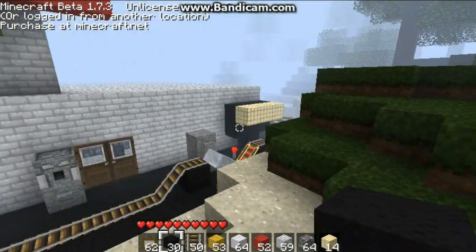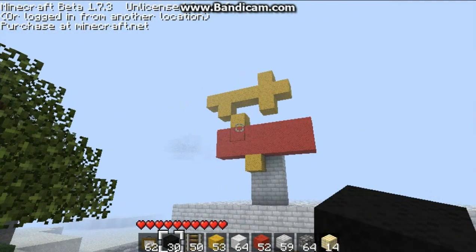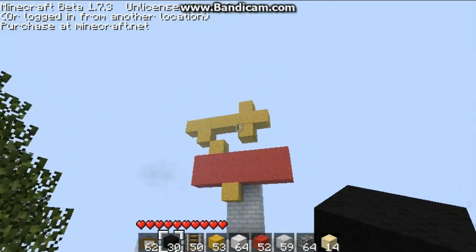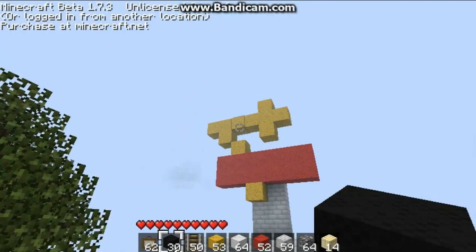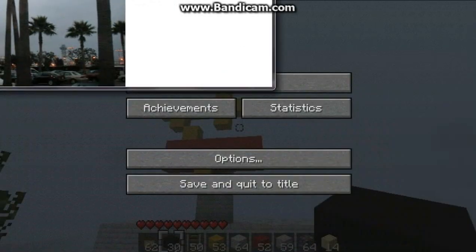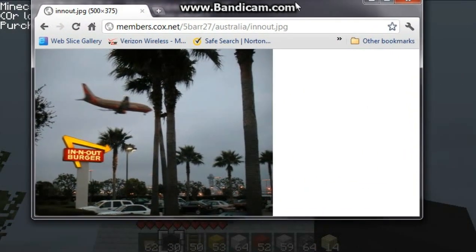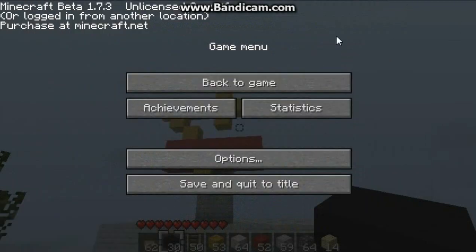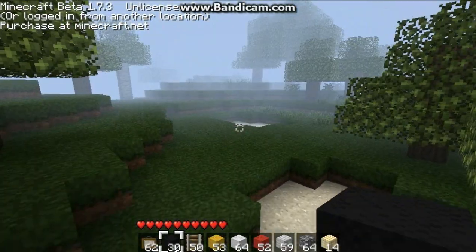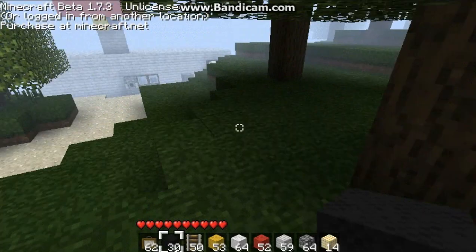That is the end of the video. And that is my horrible edition of the In-N-Out sign. I got a picture of it right here. That is the In-N-Out sign right there, and there happened to be a plane in the background. Anyway, remember to like the video, comment, and subscribe.